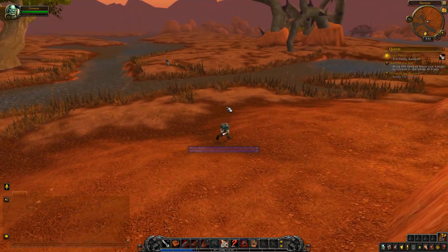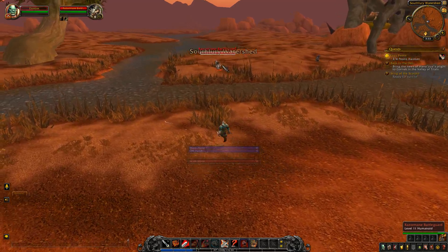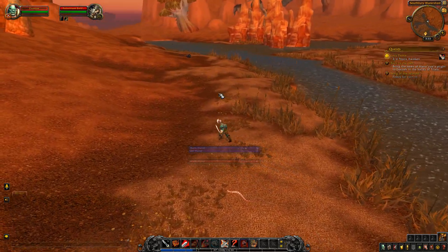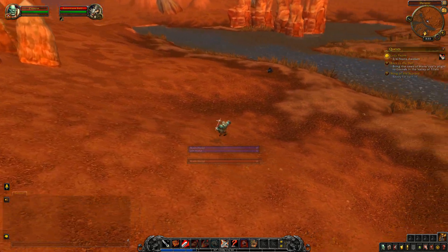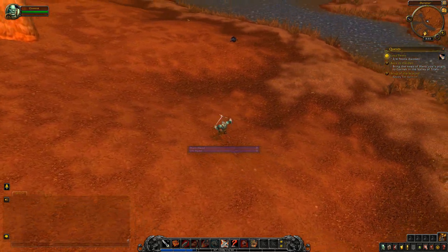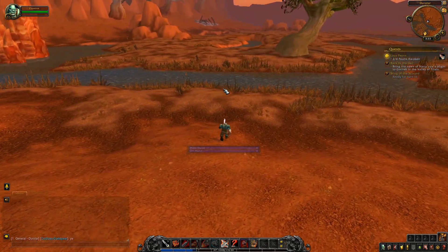Howdy y'all, Left-Handed Glove here with another update to Weapon Swing Timer, and this one is also about beautification. People requested the ability to change the color of the bars and the text, as well as have different bar animations, and so I've put stuff in that allows people to do that.